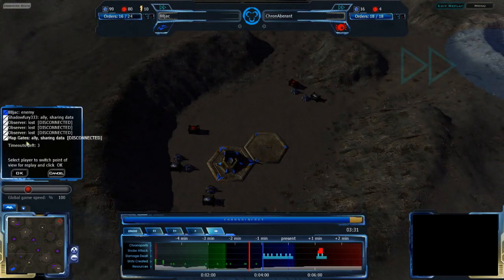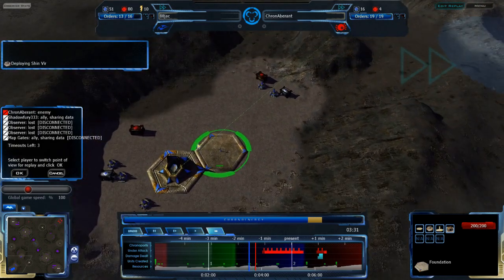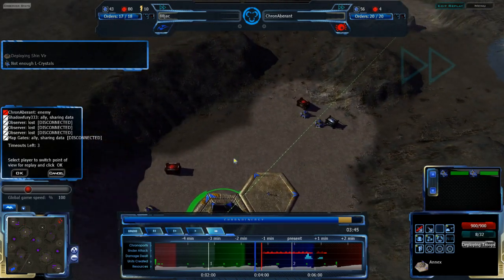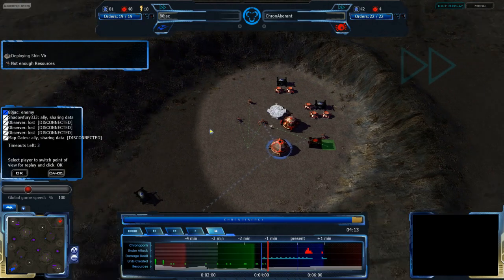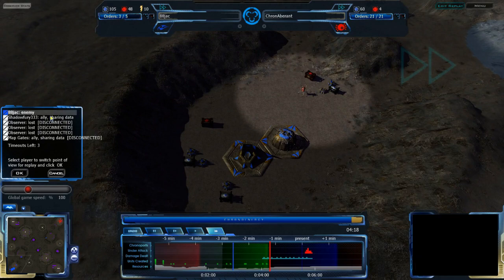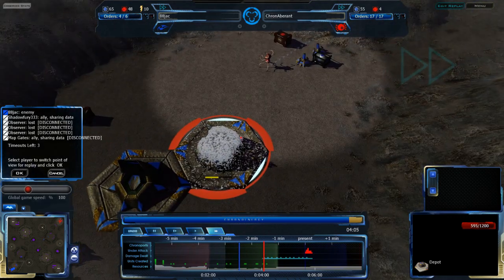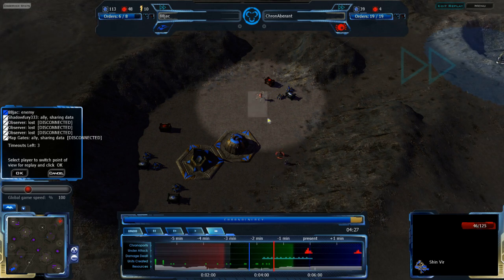Jack has jumped back to help deal with the Octopod coming in. He doesn't have much to deal with it — no depot, no units from the depot. Octopods are very good against infantry, so I'm really not sure what Jack can do from here. With the low QP Jack has, he doesn't have a lot to work with, and the depot is going to take a while to get up. Surprisingly, the Octopod is not targeting the depot, but if it did, that depot would go down very shortly and leave Jack with no options whatsoever.